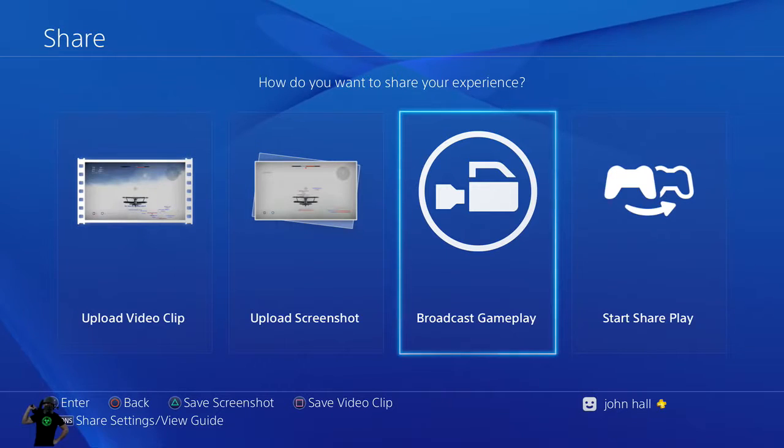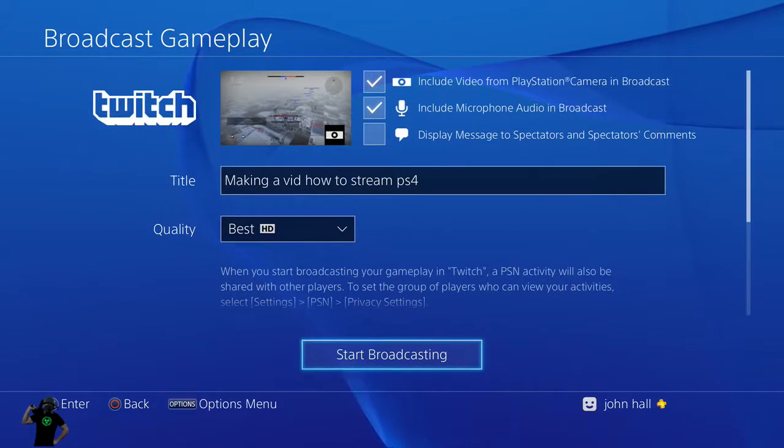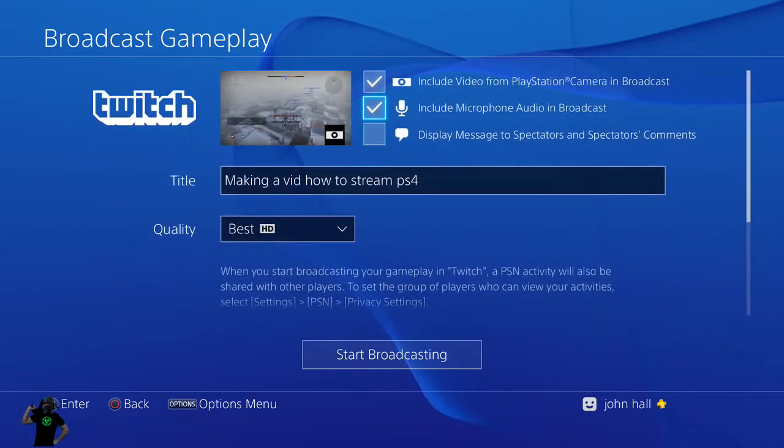So you go over here to Broadcast Gameplay — I'm hitting X. First thing comes up, I'm selecting Twitch. Once this loads here, you can see this is my basic setup, but I'll show you what I like to do.